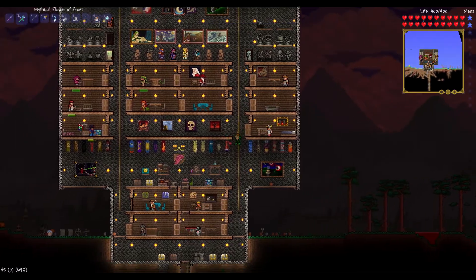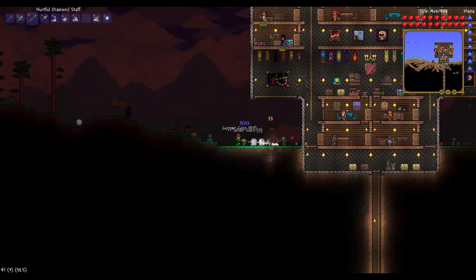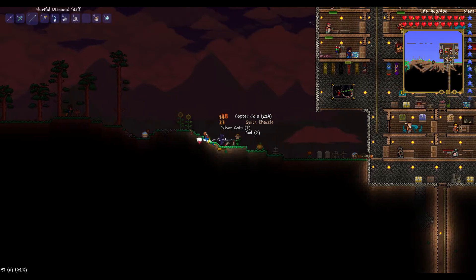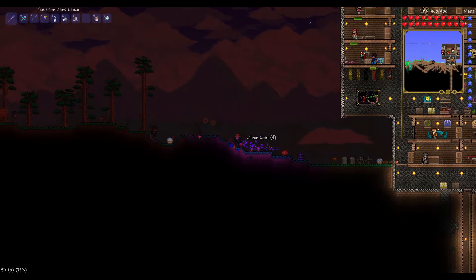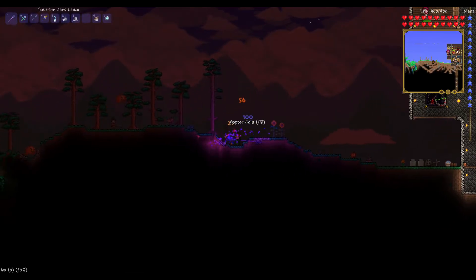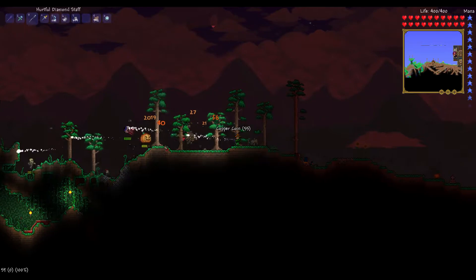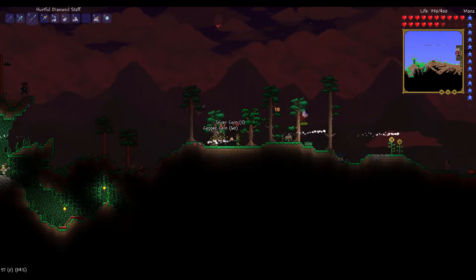Heal me nurse, thank you. So last time we entered hard mode, and there's another stupid clown over there. But now the Halloween update is out, and as you can see there's Hoppin' Jacks, which are basically slimes.